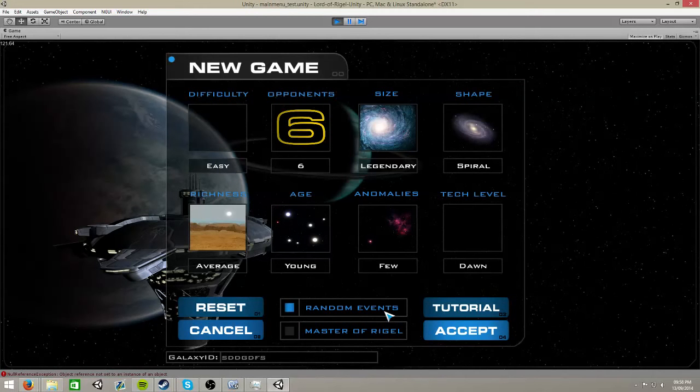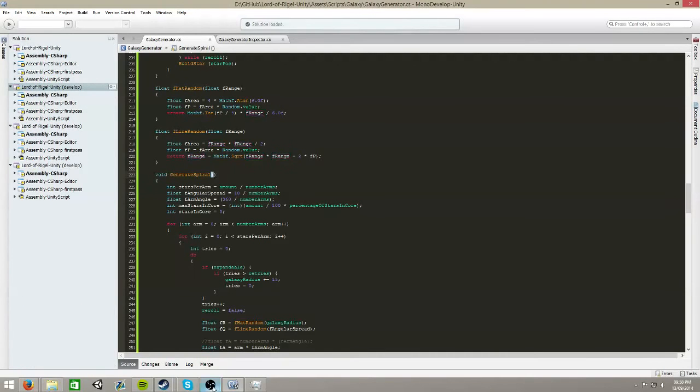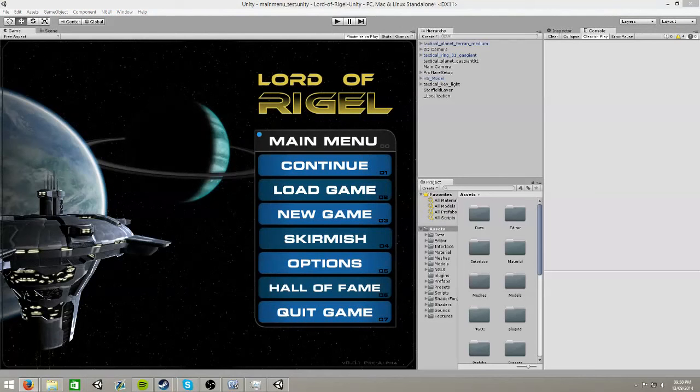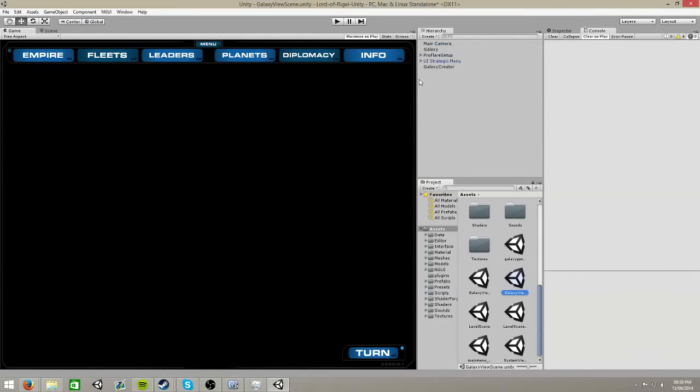So we have richness, and then you can choose like galaxy age. You'll have richness, age, and anomalies - just variables in your galaxy. Richness will determine like how many planets have poor resources but are highly habitable, or if you want a world that has rich planets but very hostile ones. Older galaxies being more organic can have more star systems, while a younger galaxy is another option. And then you also have an anomalies button that'll place more nebulas, more black holes, more pulsars in your galaxy if you want to make things interesting.